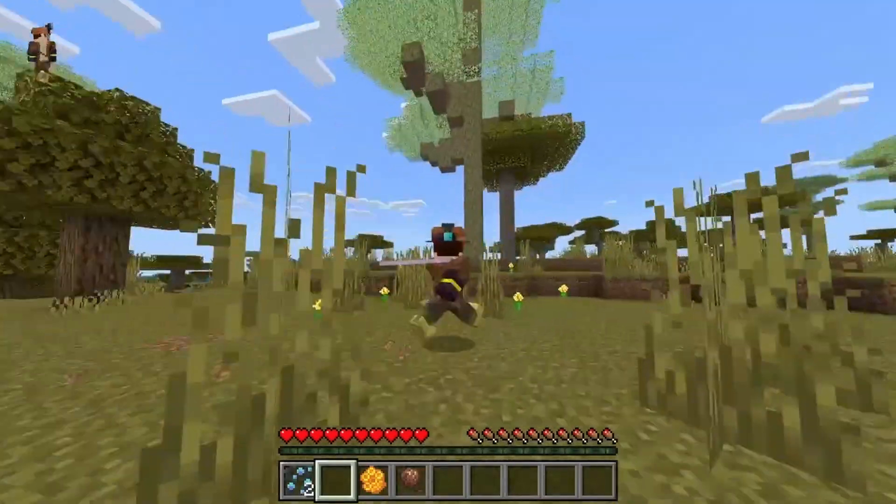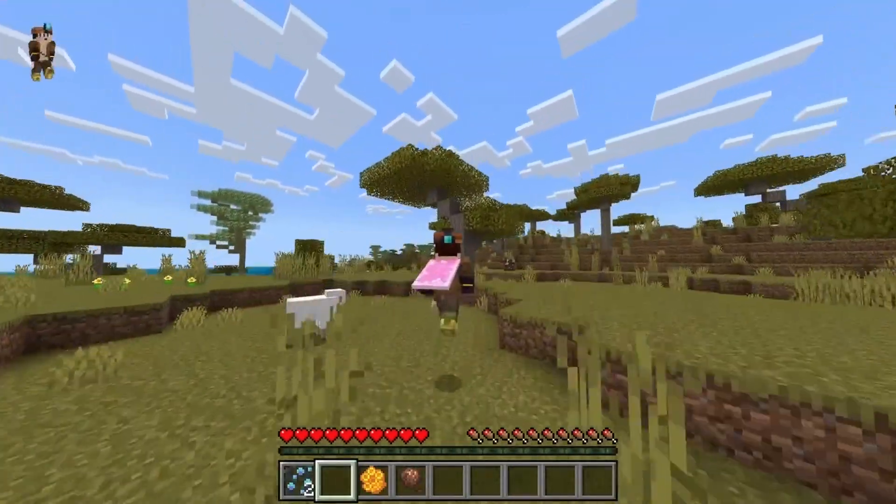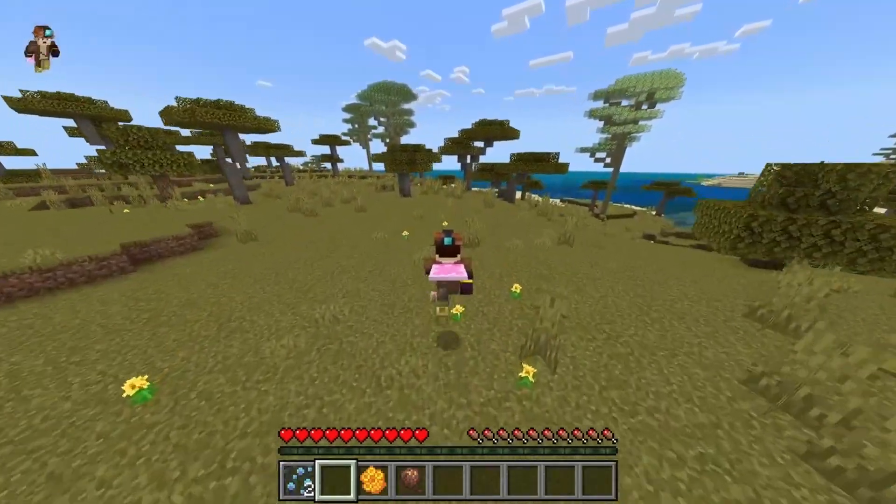Now we have the Araucaria tree. This is a feature that won in the event that I made before Christmas. These trees will only generate in the savannah biome.